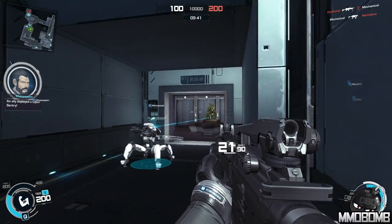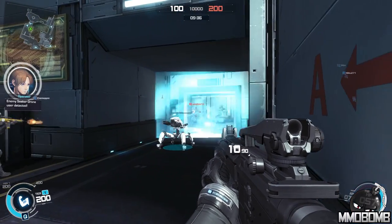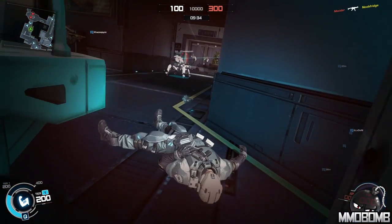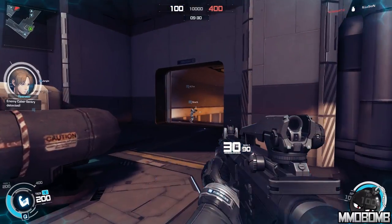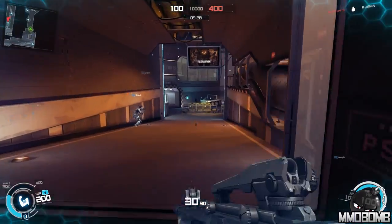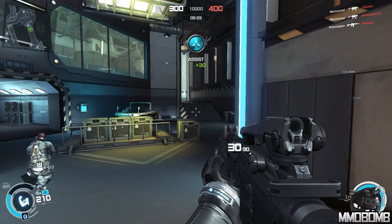This is a first-person shooter that is currently in Early Access on Steam. Minimum buy-in for the Early Access is only $5, but there are a couple of other tiers including a $9.99 pack, a $14.99 pack, and a $29.99 pack. Those get you additional bonuses like weapon skins and mods for your weapons and character.